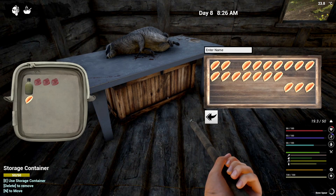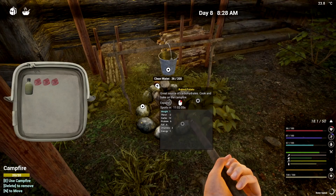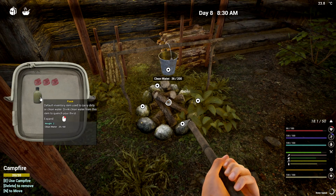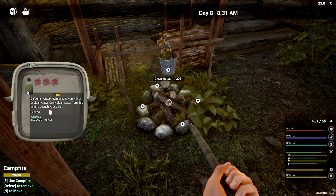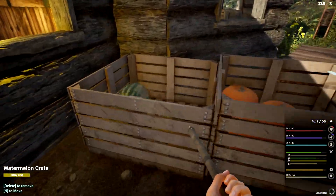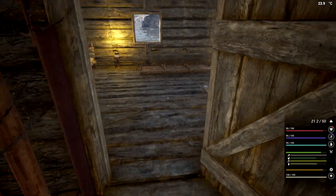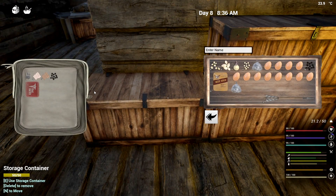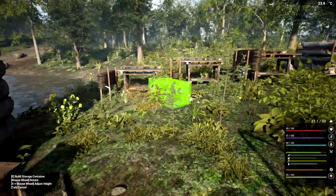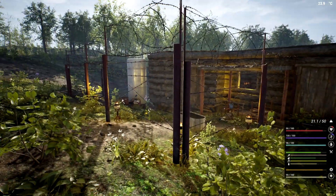I'm going to grab myself some water and some carbs. A little bit of carbs right there, some potatoes. We have one left in there and we'll grab ourselves a watermelon from outside — great for emergencies. Now it's time, let's harvest that up and throw the seeds in here. Okay, let's get going — serious time now. I'm going to bring my other locker with me and we have to go all the way down there. Let's do this.